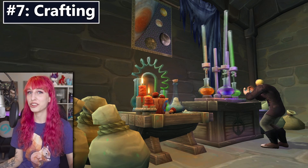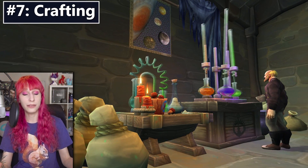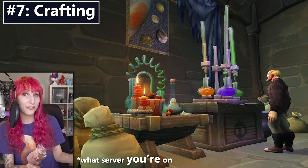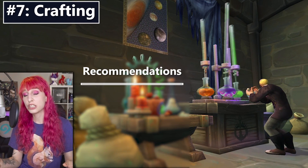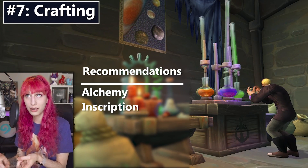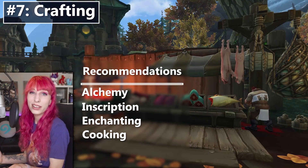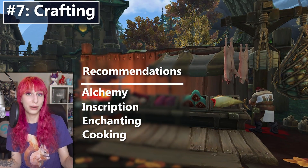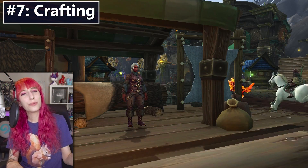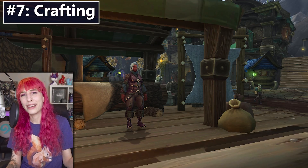Number seven is crafting professions. Depending on which one you choose and what server you're on, this can be very hit or miss. Generally speaking, the best crafting professions for gold in BFA so far are alchemy at the top, inscription, enchanting, and cooking — although that's a secondary so everybody can do that, there's no reason not to mess with it. Don't mess with trying to craft gear — it's just a bad idea.